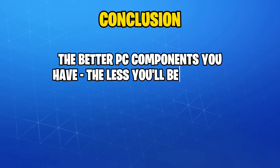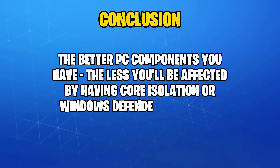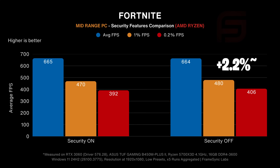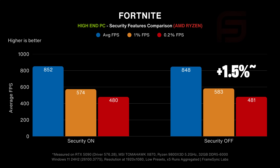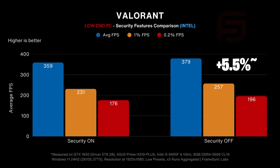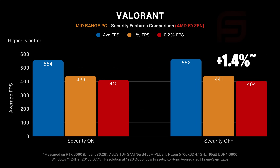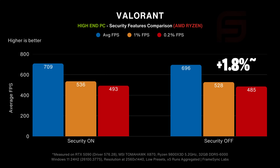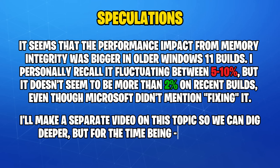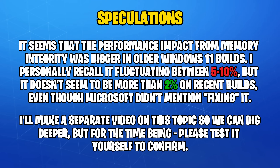Judging by the benchmarks, the more powerful your PC is, the less you'll be affected by having VBS and other security features enabled. The same was the case with Fortnite: we saw a 9.4% FPS increase on our low-end PC, then 2.2% on the mid-range, and 1.5% on the high-end. It wasn't much different in Valorant, with the low-end setup getting a 5.5% increase, then 1.4% on the mid-range, and 1.8% on the high-end. While the difference seemed bigger on older Windows builds, it's looking pretty negligible now, especially for any mid-range PC and above.